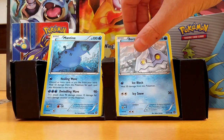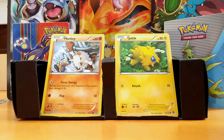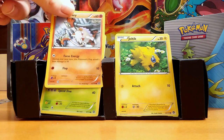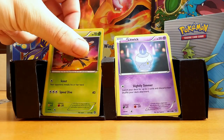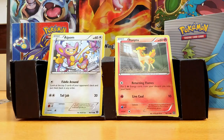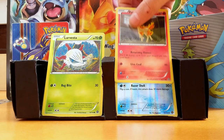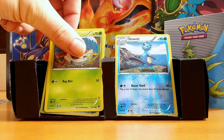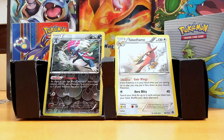A Mantine, a Foongus, a Mankey, a Joltik, a Yanma, a Litwick, an Ampion, a Ponyta, a Sylvester, a Reverse Duosion. The Reverse Holo is a rare Weavile. And my last is a Talonflame.